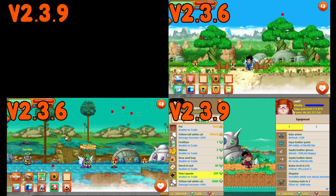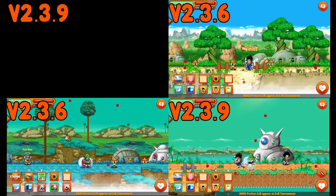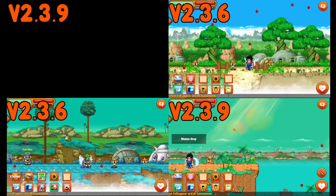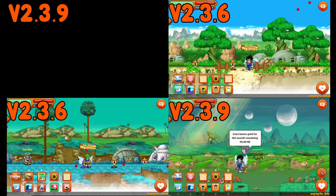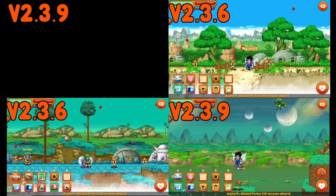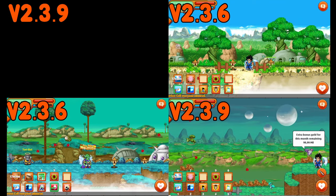That's the biggest UI changes and differences from versions below 2.3.9 to 2.3.9. It probably would have been better if I used 2.3.7 but I don't think I have access to that version. Subscribe, let me know if I missed anything, and we'll go from there. See you.